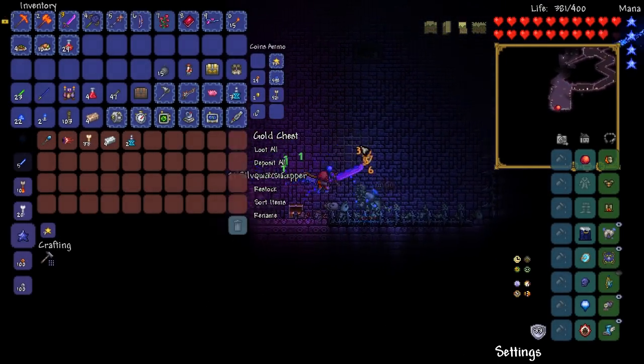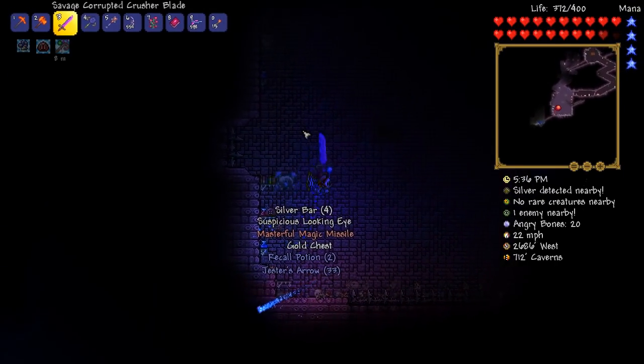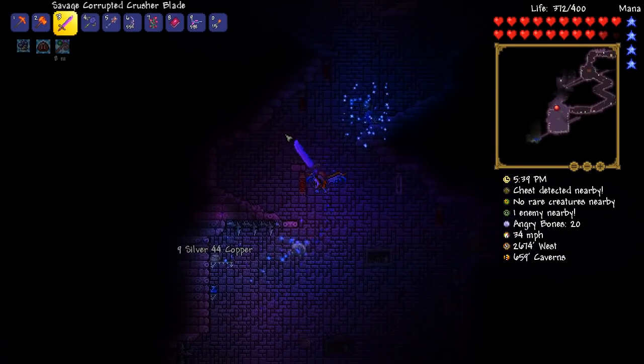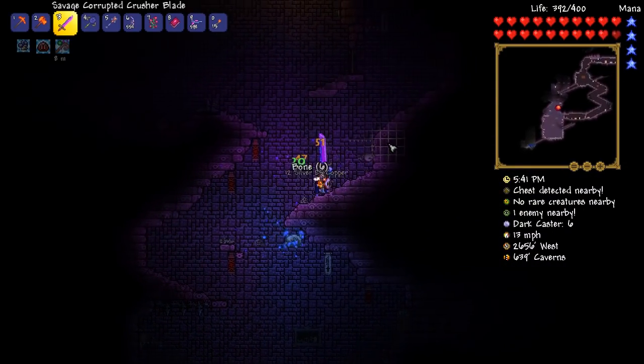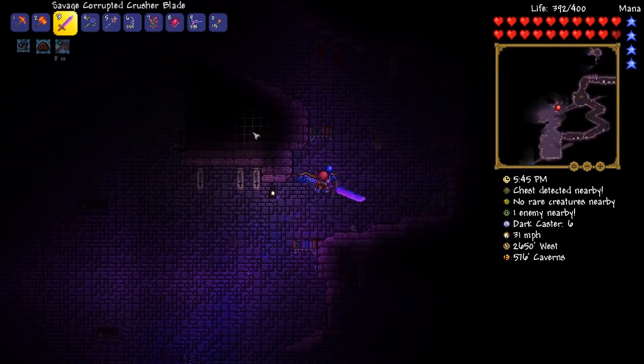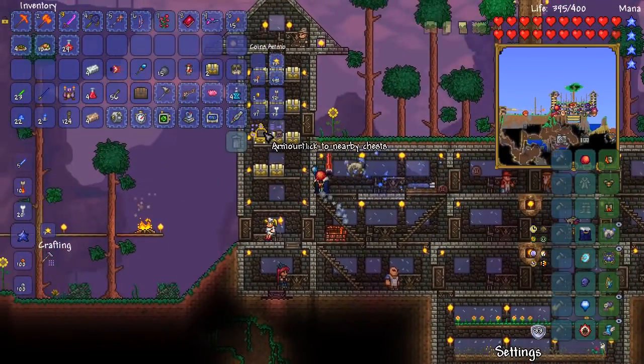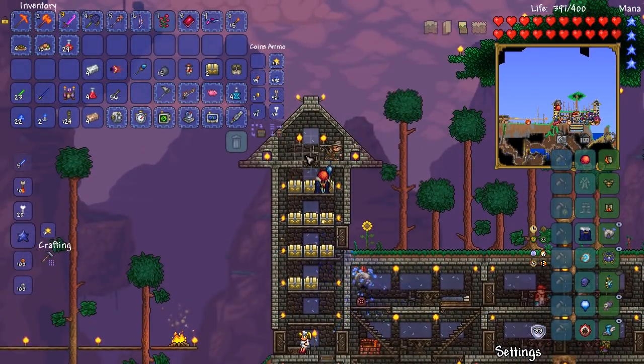Magic missile — there it is! The time has come where we can actually make ourselves the Night's Ray. We've been grinding for a little while to get that bad boy. Well, we actually got the stuff really easy — the magic missile was the last piece of the puzzle, so it wasn't that bad at all.